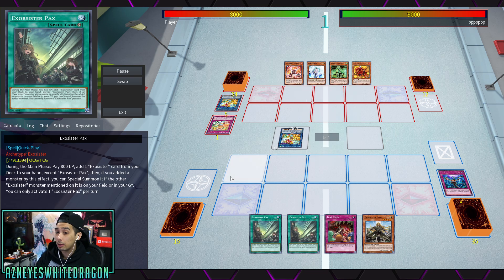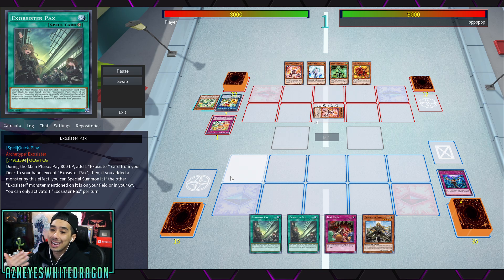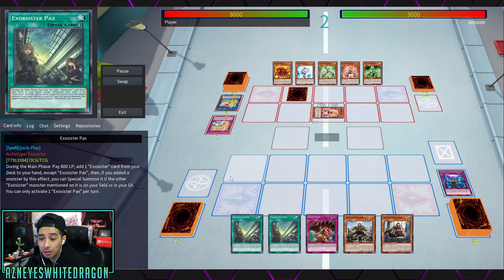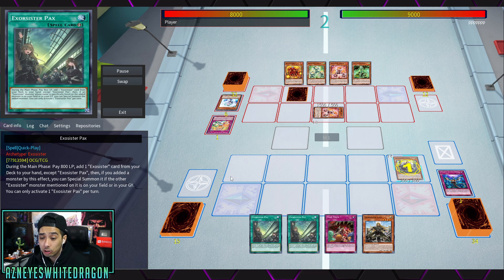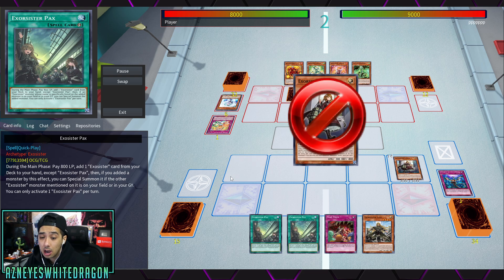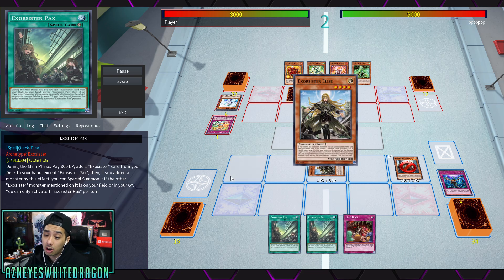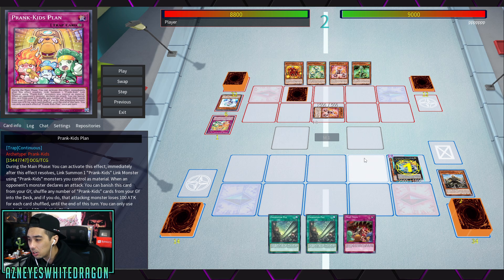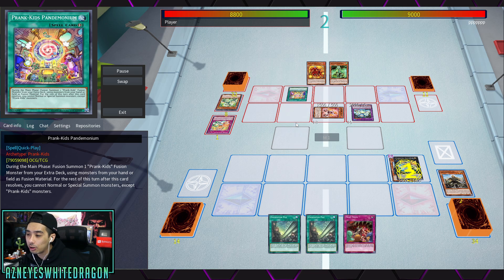They also have spell and trap support. During the main phase you pay 800 life points — it's a quick play — to add an Exorcister card from your deck except itself. If you added a monster, you can special summon it if the other Exorcister monster mentioned on it is on your field or graveyard, letting you get more material faster. Micalius is the go-to card because you can banish with it; they can chain to it but still lose the card.